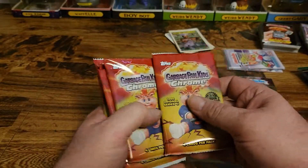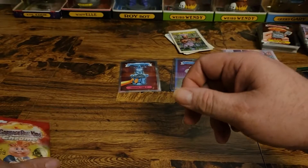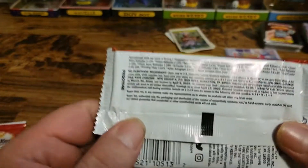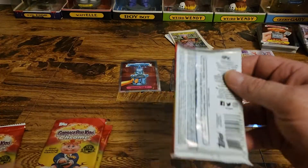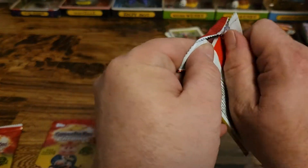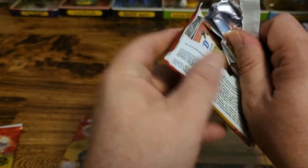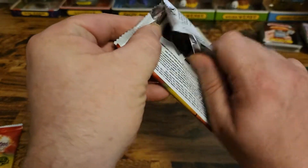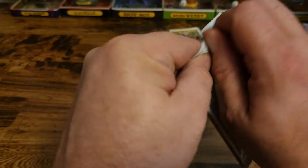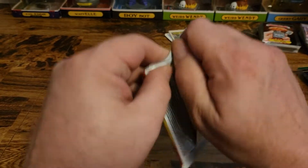We've got six packs. We like to open up all the packs — can't do this thing with the bookworm so we're just gonna get right in here and open up the packs before we start. There's all your odds for anybody that wants to stop and look at that. Gotta open up all the packs first because this is the way it's always been — it's my thing, it's what I like to do. Gets that part out of the way. Hopefully we'll find something cool.